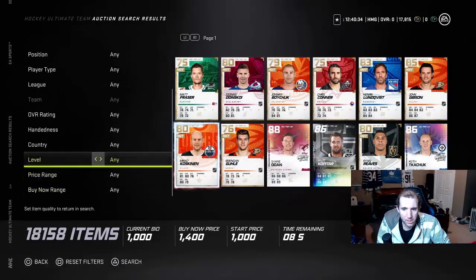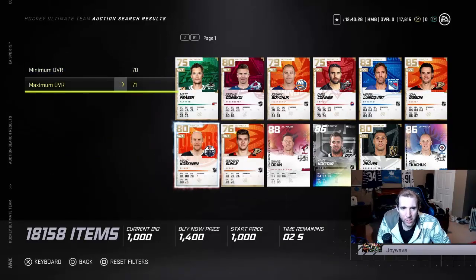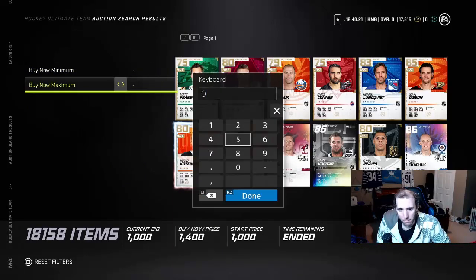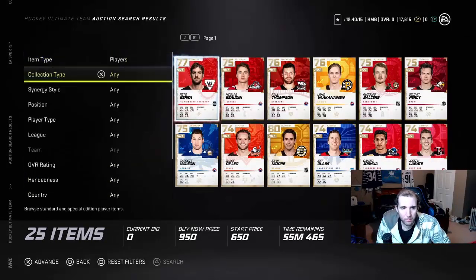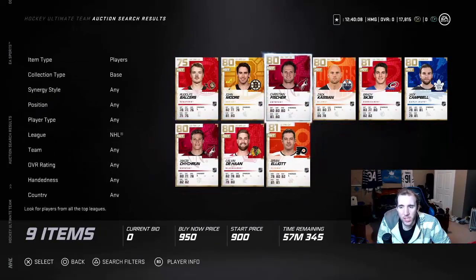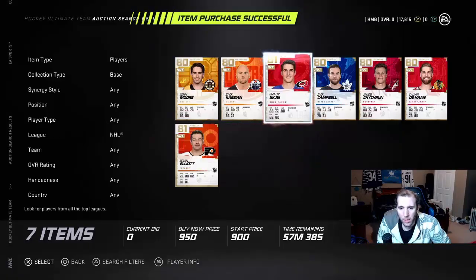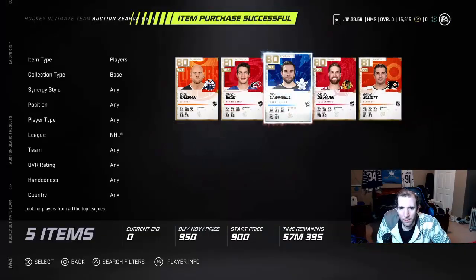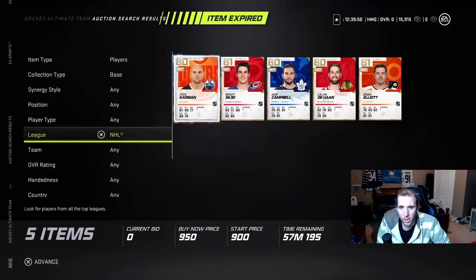Let's look at the base cards — we're going to go NHL base cards and see what's here. People are ripping packs right now. This card is definitely worth more than its listing price, so we're going to pick it up. We're going to pick you up because you're worth more than 950. Let's buy it and see — people are already buying these cards.